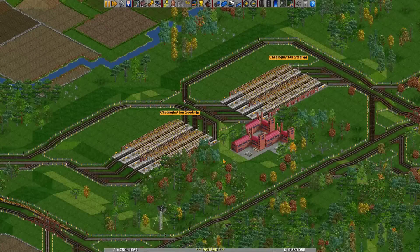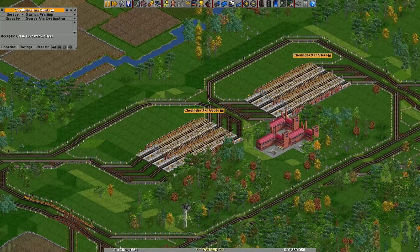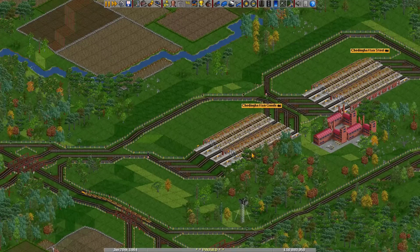Hey everyone! Welcome to a new episode of Get Good at Open Transport Tycoon. Now we've made this factory here and lots of trains are now bringing steel to it, so the factory will start producing goods. Right now there are no goods in the station because no trains are servicing this station. So in this episode, let's transport our goods somewhere.